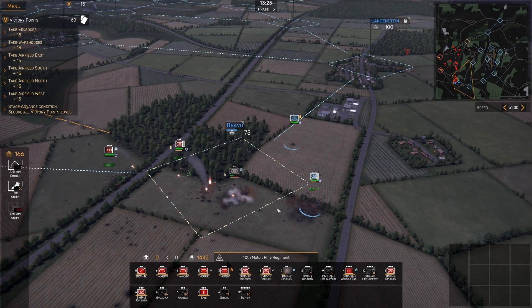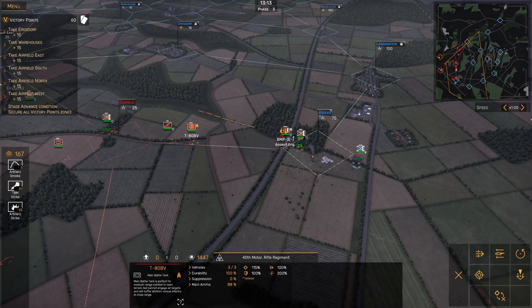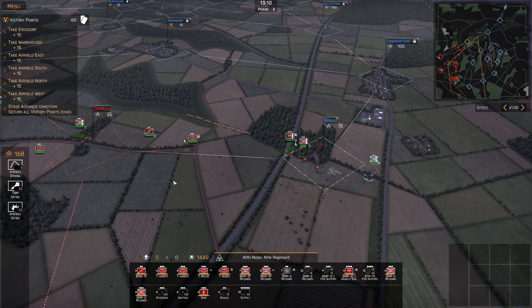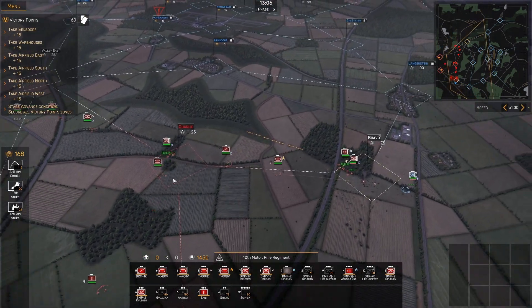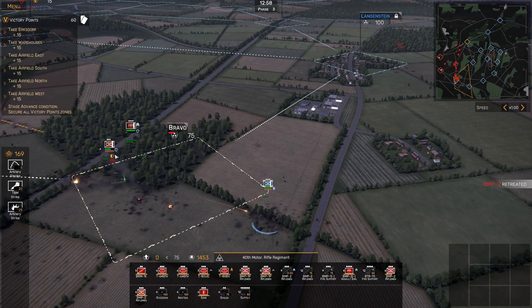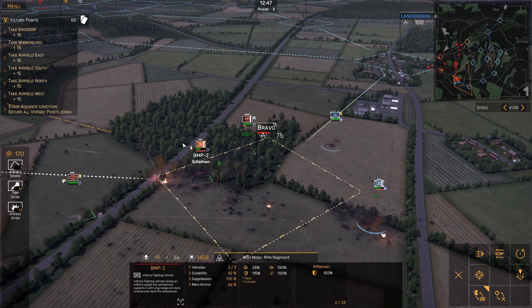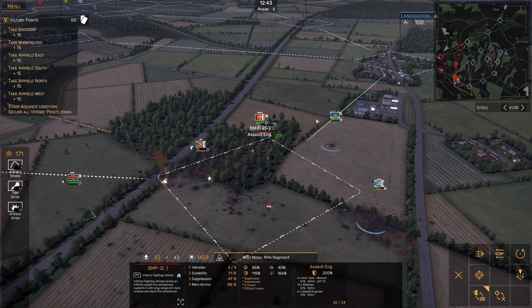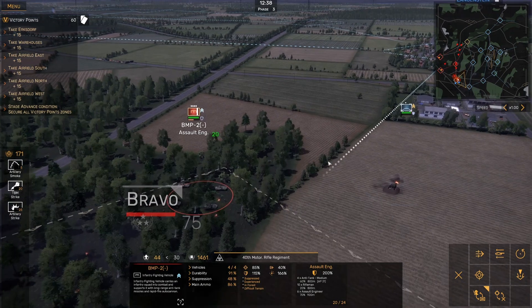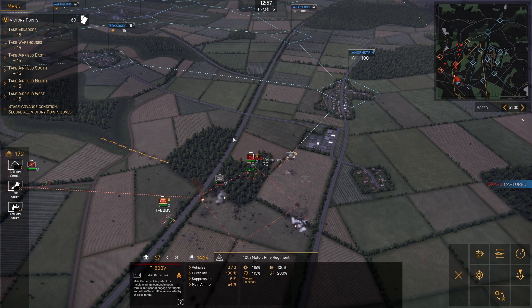This BMP is starting to take some hits, so I'll pull them back to minimize losses. I'll bring a T-80 unit up — I imagine they'll punch through pretty quickly. I'm not too concerned about them facing off against the Gepard. The M113s are dug in, which is giving us trouble, and our assault engineers are suppressed along with our BMP riflemen. But with the amount of fire we're bringing in, that should be taken care of pretty quickly. Our engineers versus the Gepard — they'll tear that up.